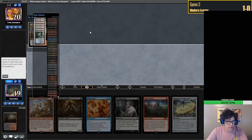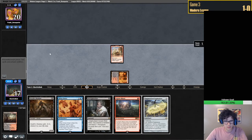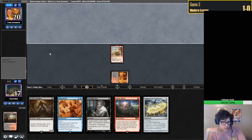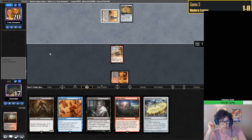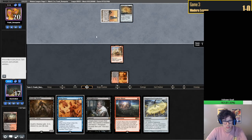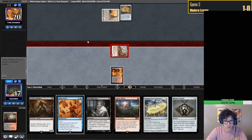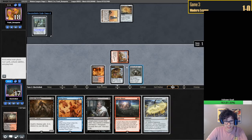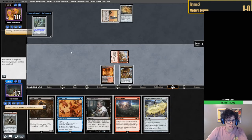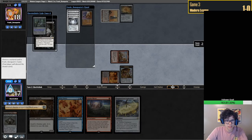Definitely going to have Blood Crypt here. Just find lands - lands would be helpful. Bobbles, not Horde. Soul Guide Lantern - we might cast that, to be honest. Welding Jar.